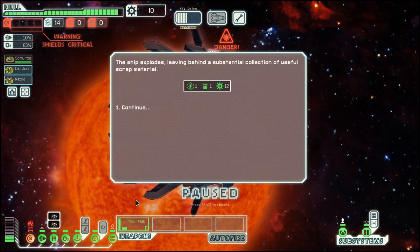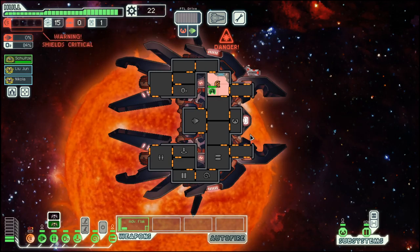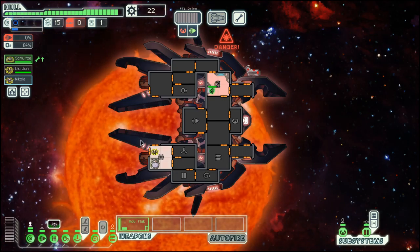For the start, we mainly rely on boarding. We have a teleporter, as well as mind control and a clone bay, which can help us in situations like this one where our boarding party just dies due to bad time management.